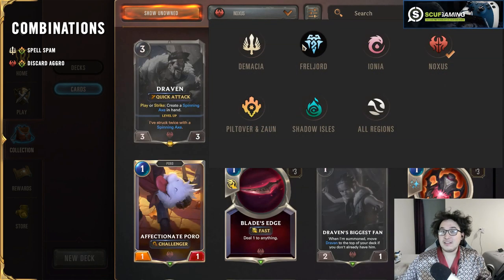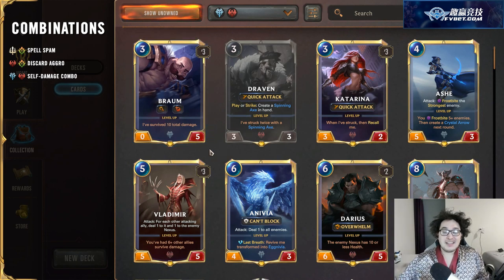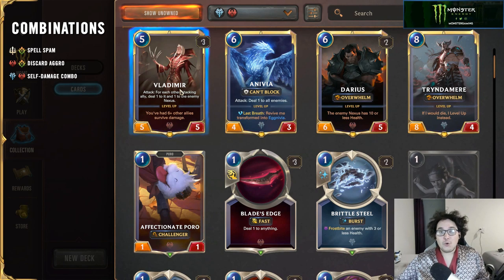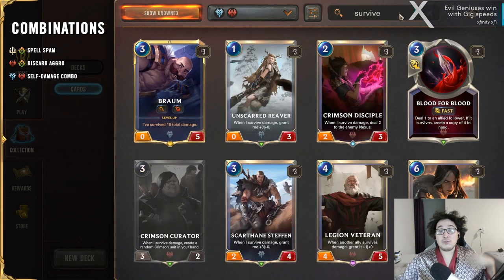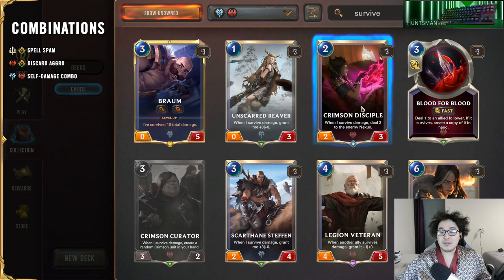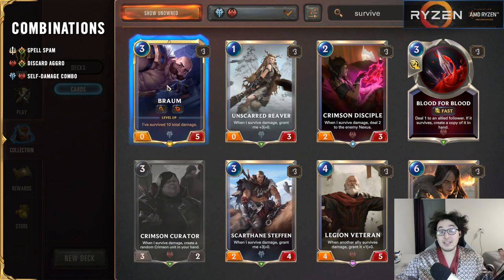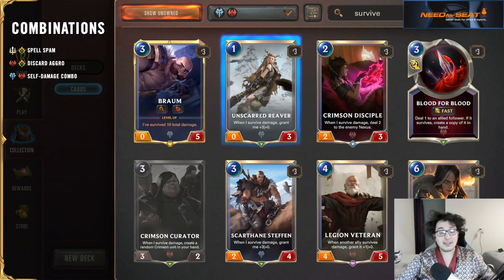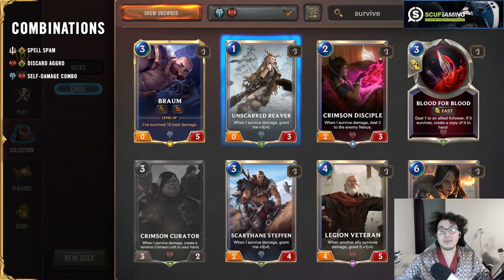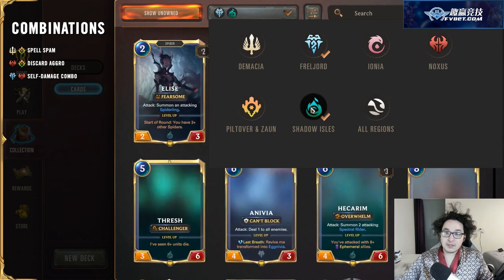Noxus and Freljord usually ends up as a fairly aggressive but more mid-range combo-style self-wound deck that uses Vladimir as its core champion, often with Braum as well. The goal is interesting: you want to damage your own units because many of them gain permanent bonuses when they survive damage. Scarmother Vrynna is a very powerful mid-game finisher, and you even level up Braum by dealing damage to him. There are a lot of crazy board-state decisions here, and you're typically looking to win around turns seven through nine.